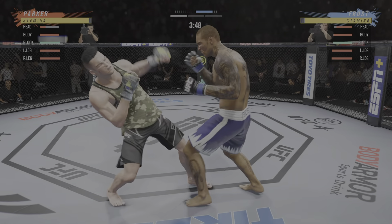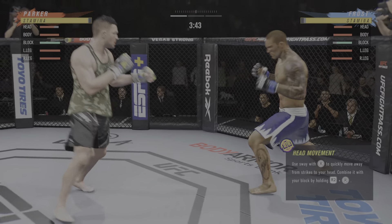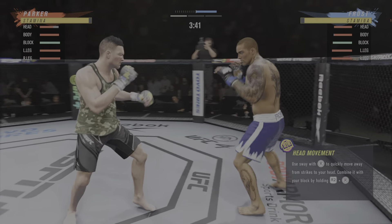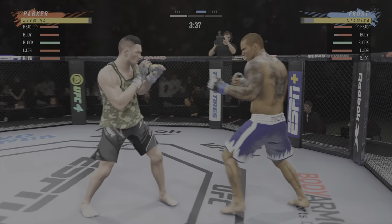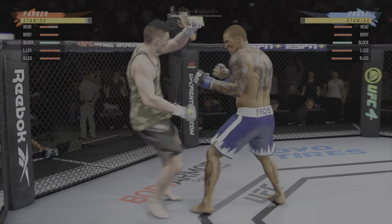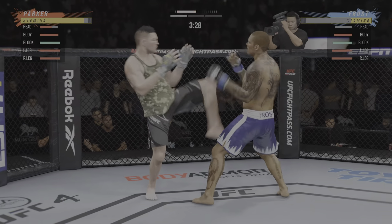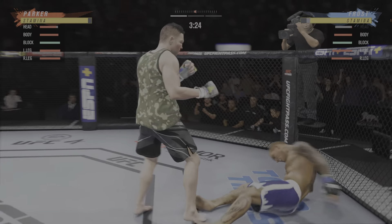Straight right. Nice punch lands over the top. A combination lands — you want to talk about putting strikes together, beautiful execution, and every one of them are landing. You've overwhelmed him with different attacks. He needs to start looking for the finish now because he's got a big knee.